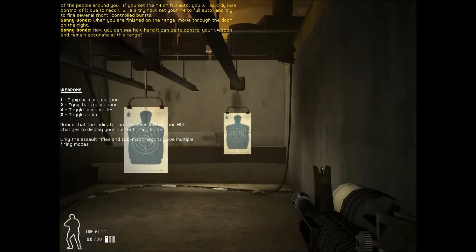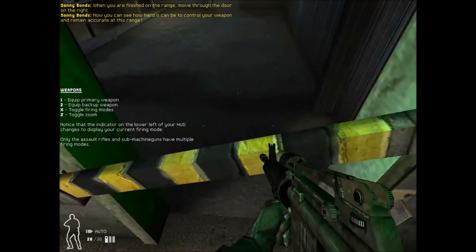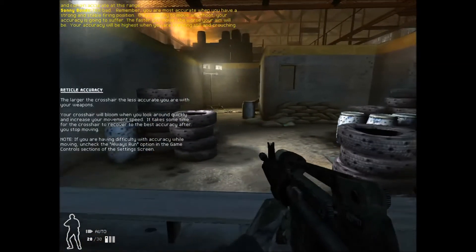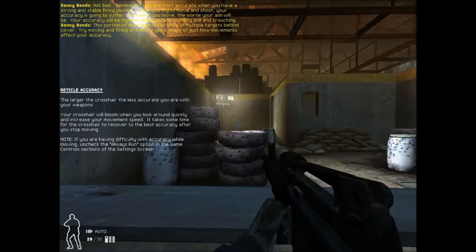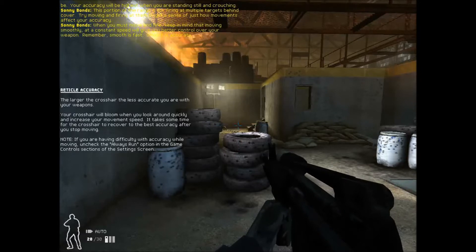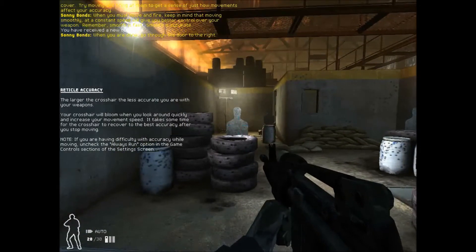You can see how hard it can be to control your weapon and remain accurate at this range. Not bad. Remember, you're most accurate when you have a strong and stable firing position. When you try to move and shoot, your accuracy is going to suffer. The faster you move, the worse your aim will be. Your accuracy will be highest when you're standing still and crouching. This portion of the range is for firing at multiple targets behind cover. Try moving and firing at them to get a sense of just how movements affect your accuracy. When you must move and fire, keep in mind that moving smoothly at a constant speed will give you better control over your weapon. Remember: smooth is fast. Smooth is accurate. When you're done, go through the door to the right.